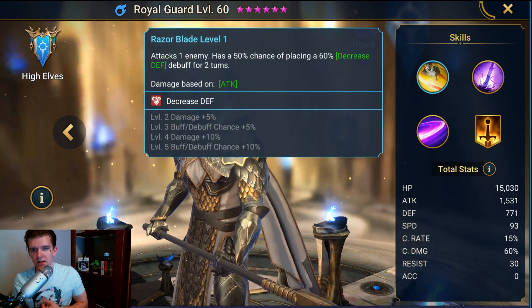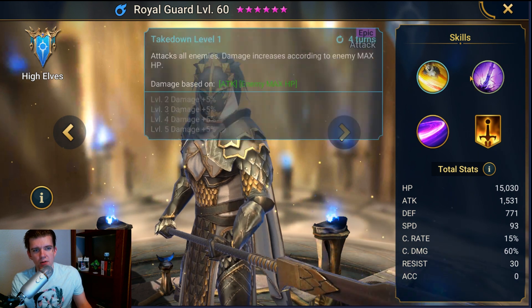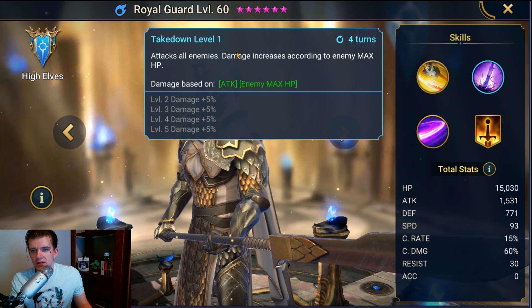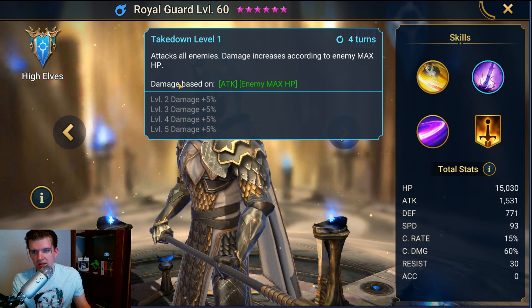His first move is a really reliable defense down. It attacks one enemy and has a 50% chance of placing a 60% decrease defense debuff for two turns, and that goes up when you skill-book him. This is kind of his bread-and-butter move.